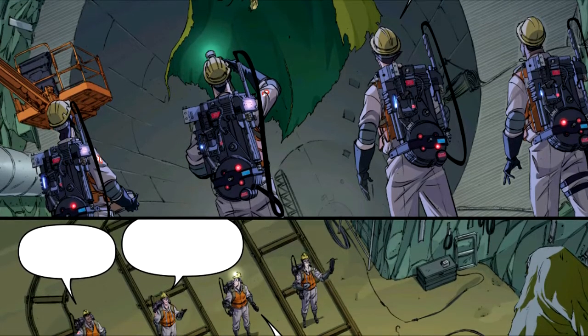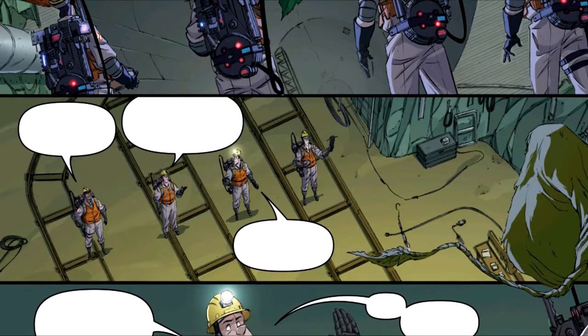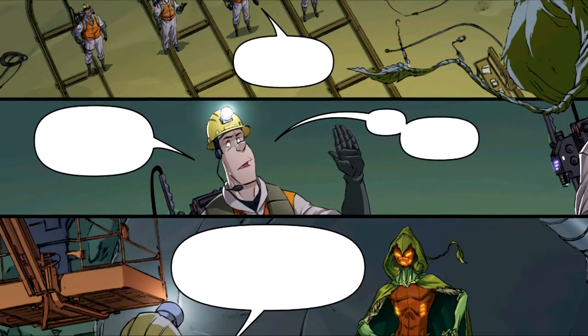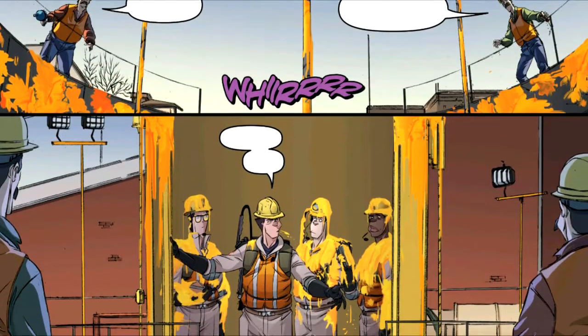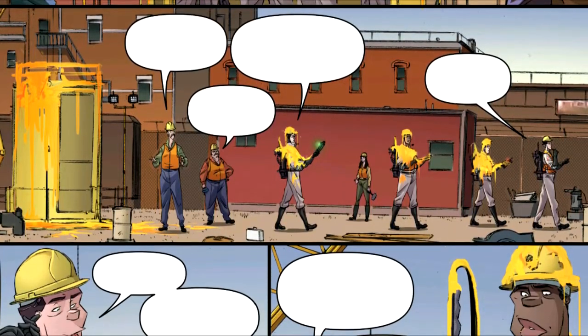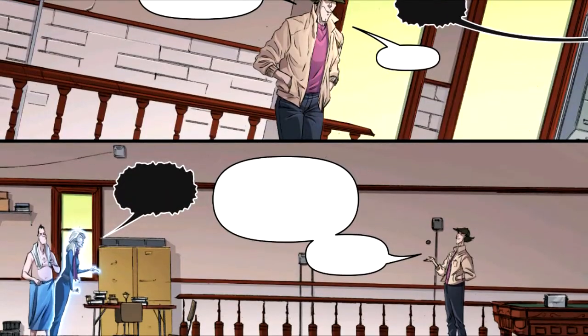After the Ghostbusters arrive, they search the tunnels and come across a being with a pumpkin-like head just sitting in mid-air. Ray obviously wants to communicate with it, but in straight-up Venkman fashion he says let's just not follow Ray if he tells us to get it. Eventually the being transforms into several hundred ectoplasmic bats and slimes nearly every member of the team, save for Peter, who barely got any on him as usual.